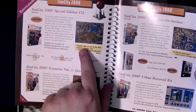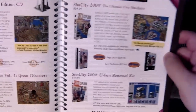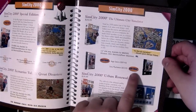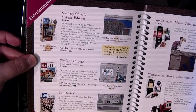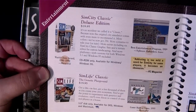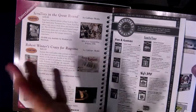This SimCity 2000 Special Edition CD is what this box is. Scenarios Volume 1 — rare as balls. I think the only way to get that was to order it from this catalog. New formats for SimCity 2000 on Sega Saturn and PlayStation — the Saturn's more expensive than the PlayStation, huh. SimCity Classic Deluxe Edition — more extras including the SimCity Classic graphics set. SimLife, SimHealth, SimClassics Volumes 1 and 2.